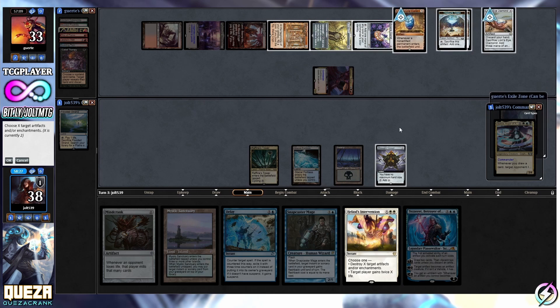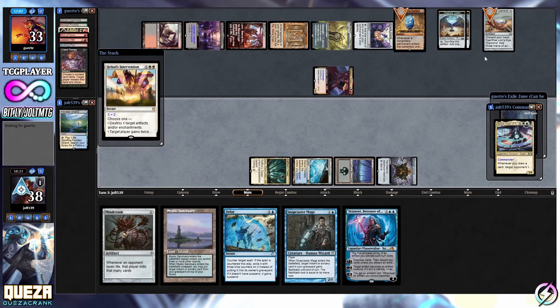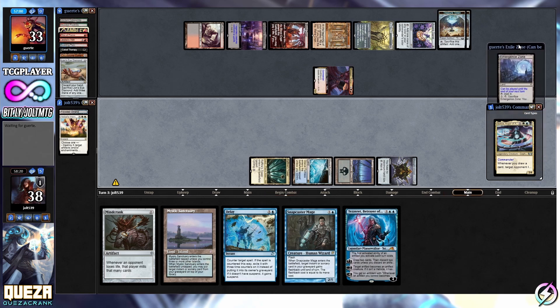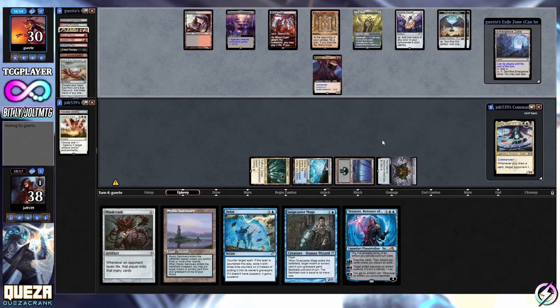We're going to click okay. Let's go Heliod's Intervention. If I'm sequencing something wrong against Prosper I do apologize, but those are the stick-out threats to me. I'm not super knowledgeable of competitive Commander. With this deck I guess technically this is my first delve into combo-powered Commander - let's say that.